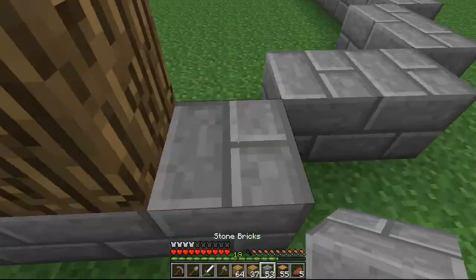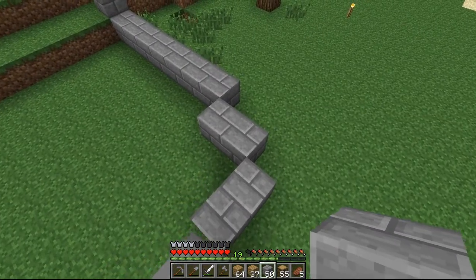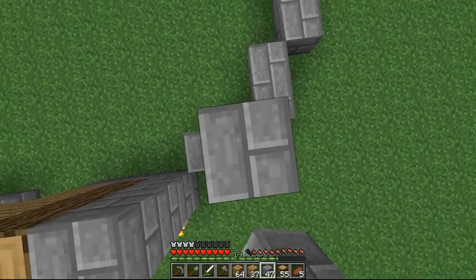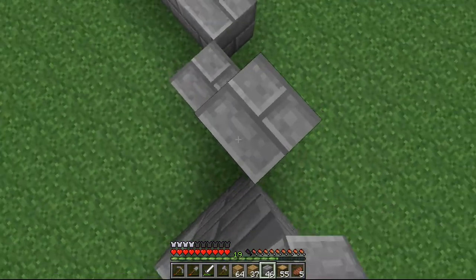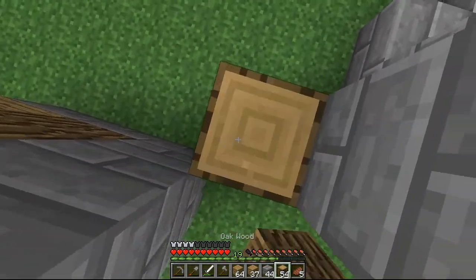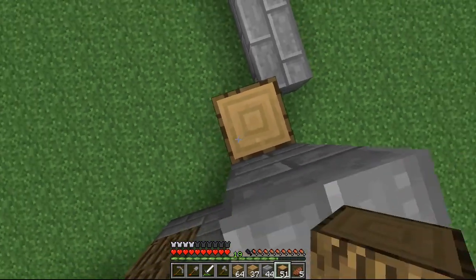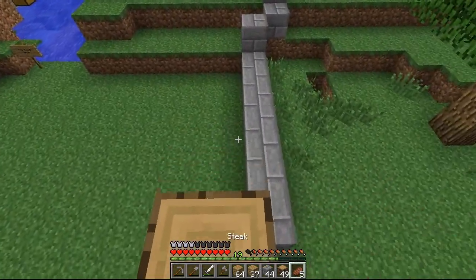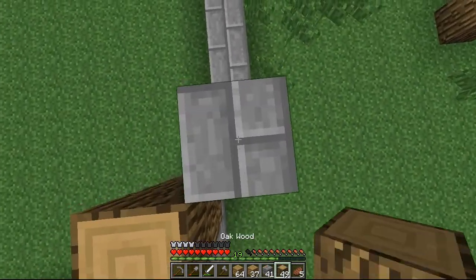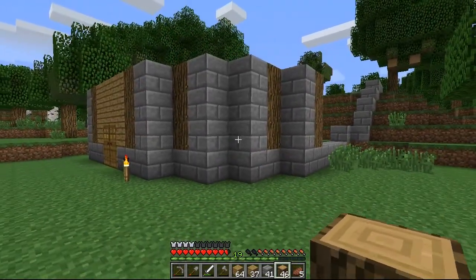For these weird corners we will do stone brick here, and we'll put logs here. Let's drop down and see how that looks. And that means that this is stone brick and this is log again.